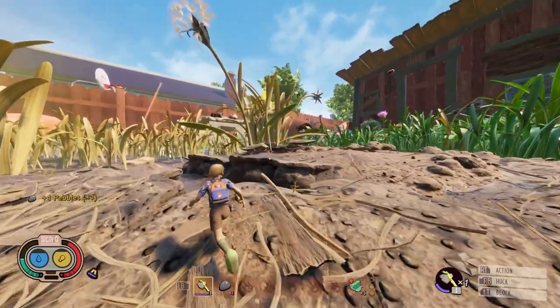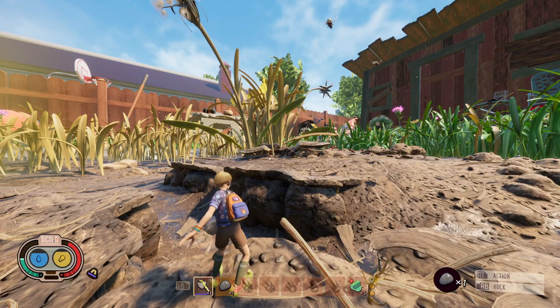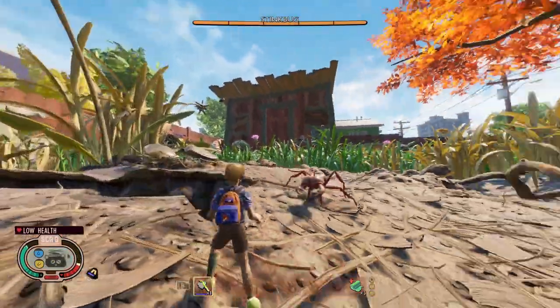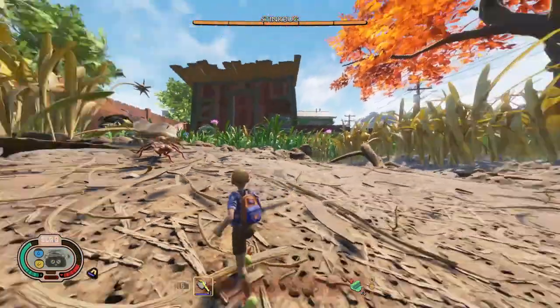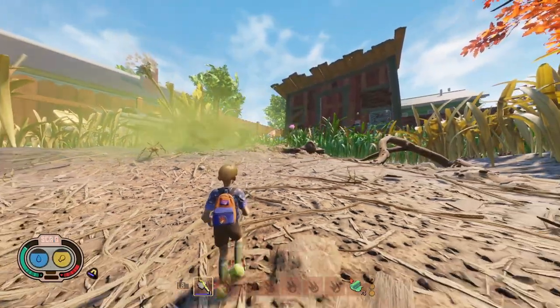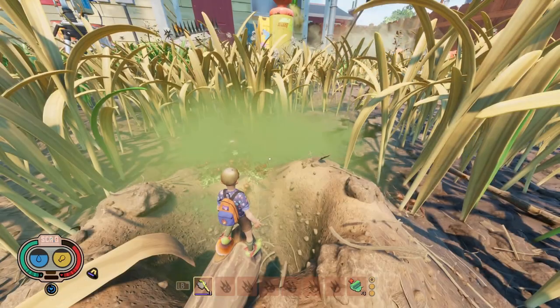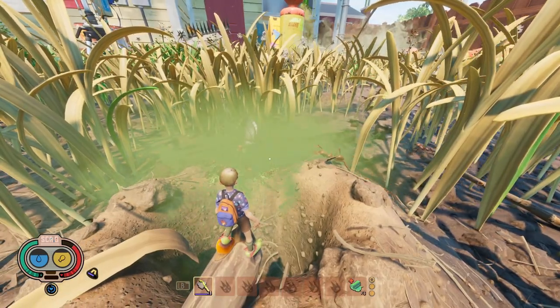Once you know what to do, let's lead the stink bug to the red ant hill. If the stink bug is sleeping or far away from you, you can throw a rock at it to get its attention and have it follow you. But if it's awake, you can just get close to the stink bug and it will start attacking you. Once the stink bug starts attacking and following you, run to the red ant hill and the red ants and the stink bug will start attacking each other.